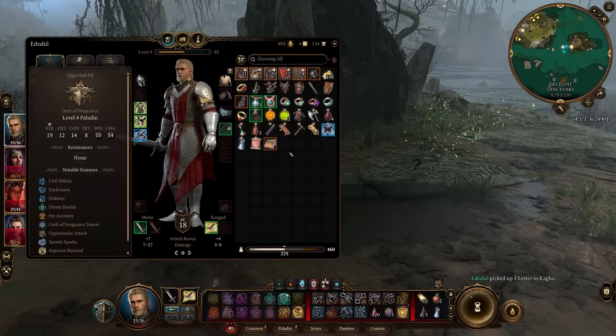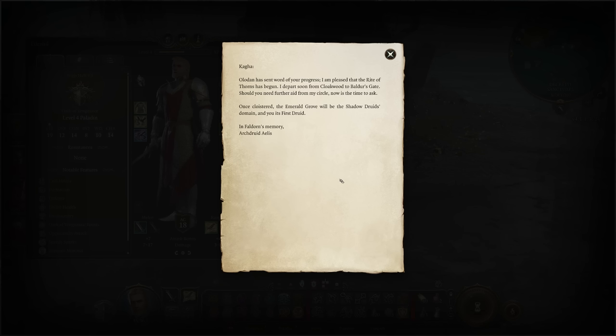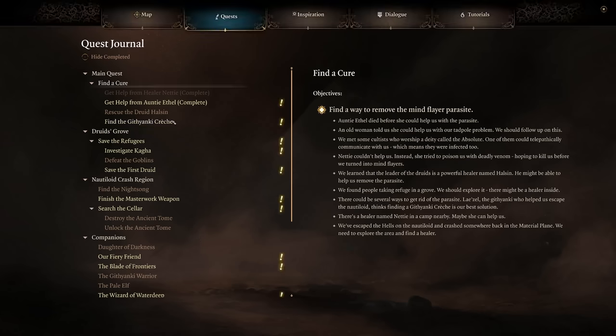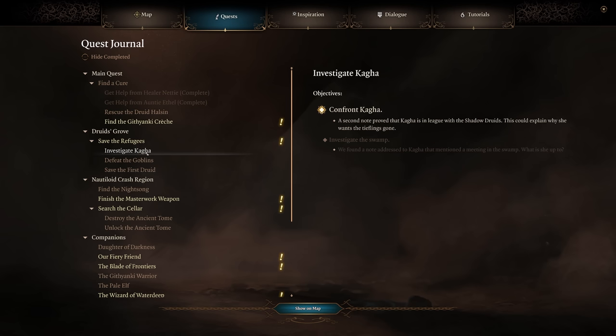We read the letter: 'Kagha, Olodun has sent word of your progress. I am pleased that the Rite of Thorns has begun. I depart soon from Cloakwood to Baldur's Gate. Should you need further aid from my circle, now is the time to ask. Once cloistered, the Emerald Grove will be the Shadow Druid's domain, and you its first druid.' She's got a plot — not to save people, but to gain more power.